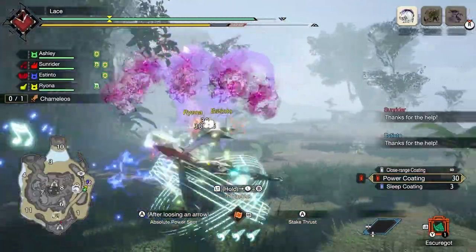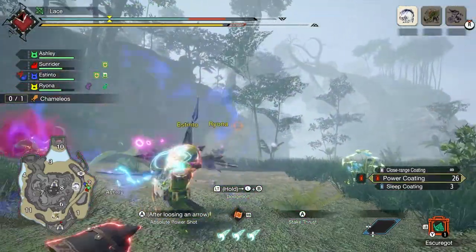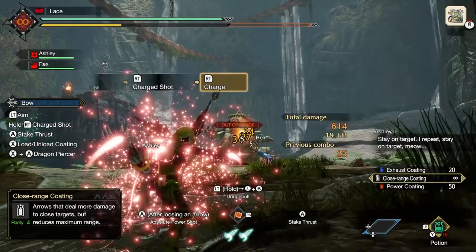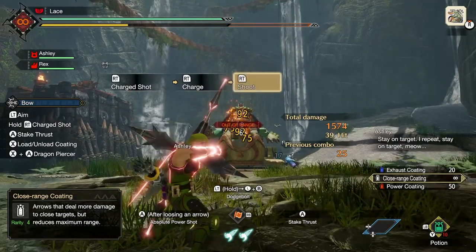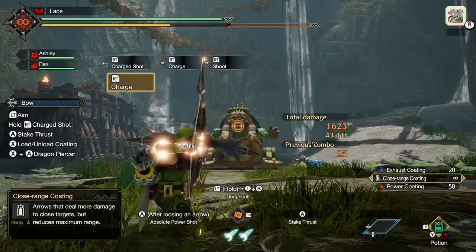The bow is a ranged weapon able to attack monsters from a safer distance sometimes — those times being if you don't use a short range option and also have something to distract the monster from the active number one threat to its life. Using the bow, you can fire off arrows, but just like in Dungeons and Dragons, no one actually counts ammo, so instead of firing off ammunition, you shoot solidified stamina, making your stamina meter the equivalent of a rechargeable quiver.